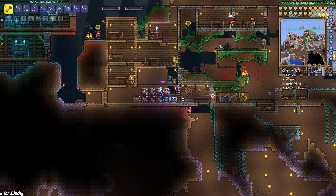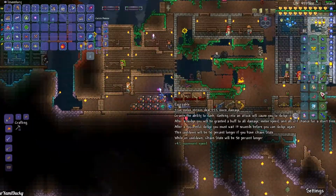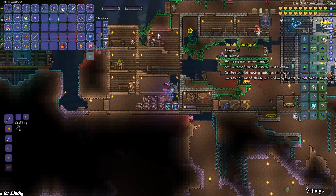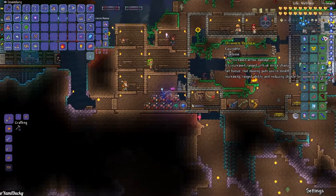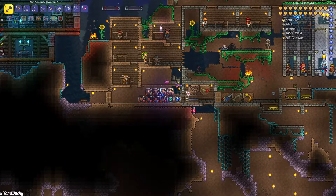Hello, and welcome back to Invisible Man Simulator, Calamity Not Death Mode, episode 19. We're back, we have full map control. We got full shrewmite armor with the ranged arrow headpiece, which makes this go fully invisible.